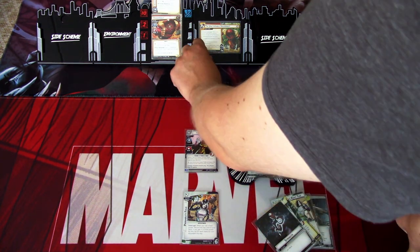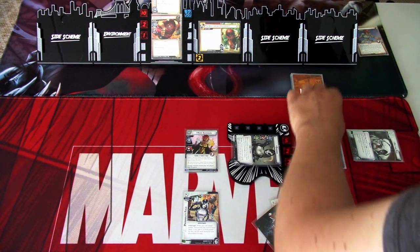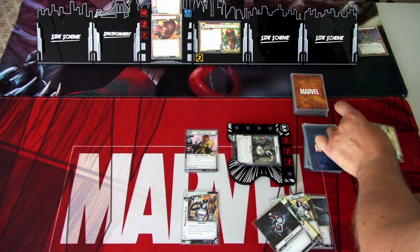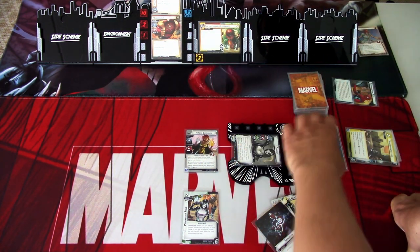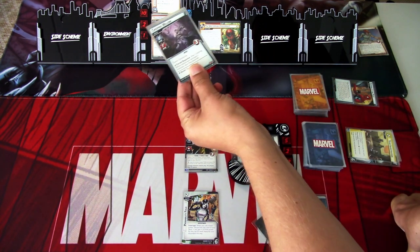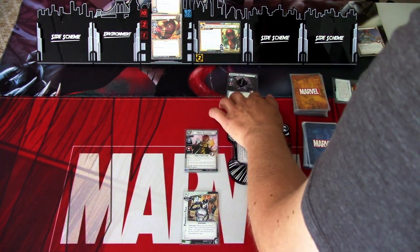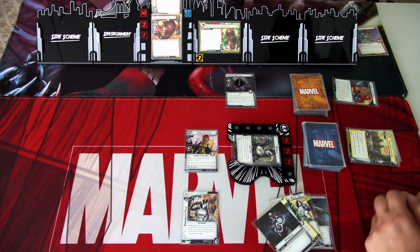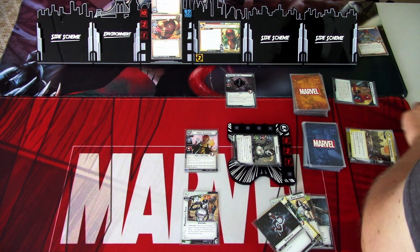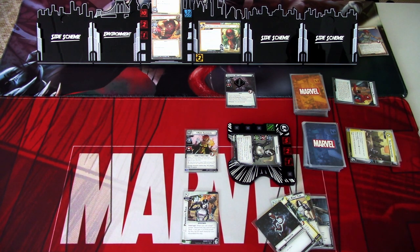We'll go to the villain phase. We add one threat to the main scheme. Juggernaut attacks — I will defend with Domino, so my defense will be boosted to four. Juggernaut hits for two plus two is four, so we don't take any damage. The first encounter card is Creeping Willow — Guard and Quick Strike — so this unfortunately hits us. I don't want to get any damage on Hope Summers, so we'll just take it. We are stunned and have to figure out how to deal with this guy next round.